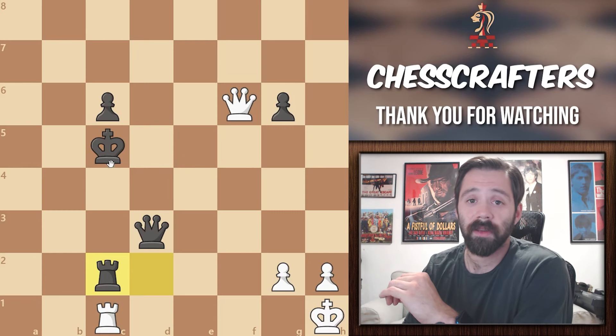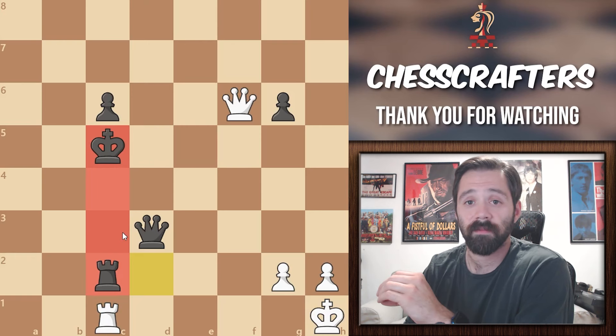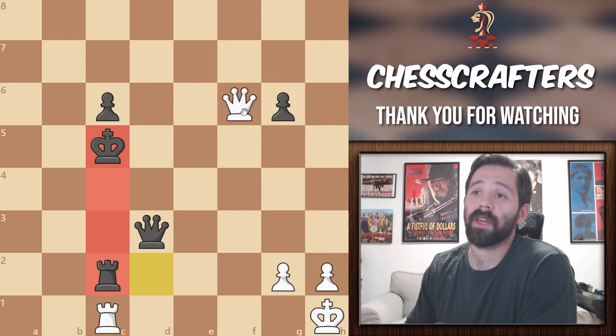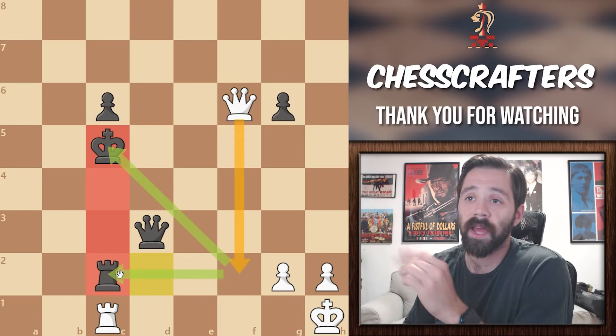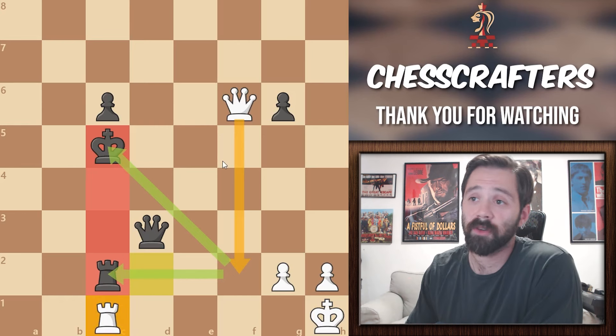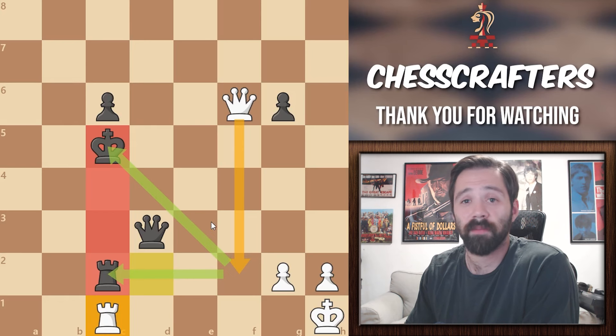The correct answer here is to take advantage of the king and the rook's positioning. Look at the board and let's see if there are any moves that could take advantage of that position. The winning move ends up being queen to f2, forking the rook and the king. The black rook can't take the queen because it's pinned by our rook, so the king is forced to move. After that, white needs to take the rook with their queen because of the checkmate threats, and this way, white will be up one rook.